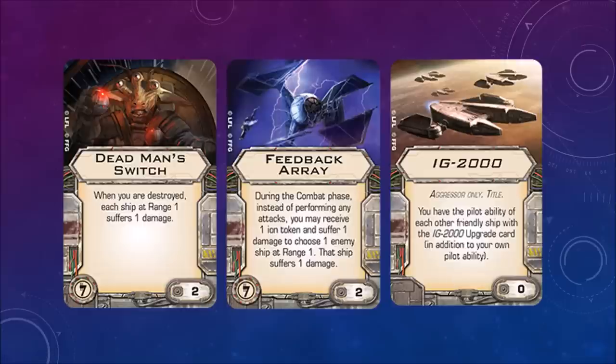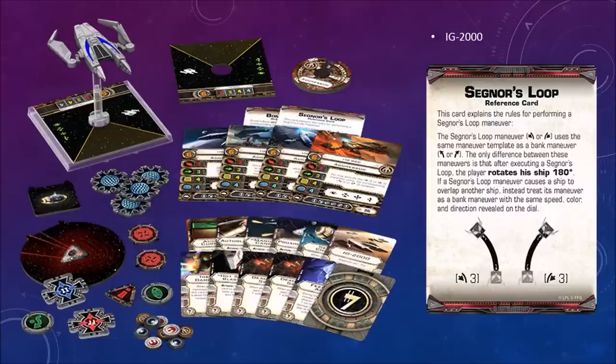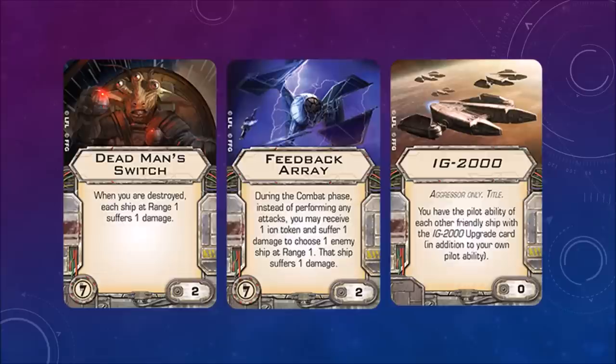Dead Man Switch — when you are destroyed, each ship at range 1 suffers one damage, so it's like a kamikaze. Feedback Array — during the combat phase, instead of performing any attacks, you may receive one ion token and suffer one damage to choose one enemy ship at range 1; that ship suffers one damage. Similar to the Darth Vader crew member ability. IG-2000, Aggressor only title — you have the pilot ability of each other friendly ship with the IG-2000 upgrade card in addition to your own pilot ability. You could assign the Dead Man Switch to a cheap Z-95 for a kamikaze run, since the Scum Z-95 has the illicit upgrade slot.